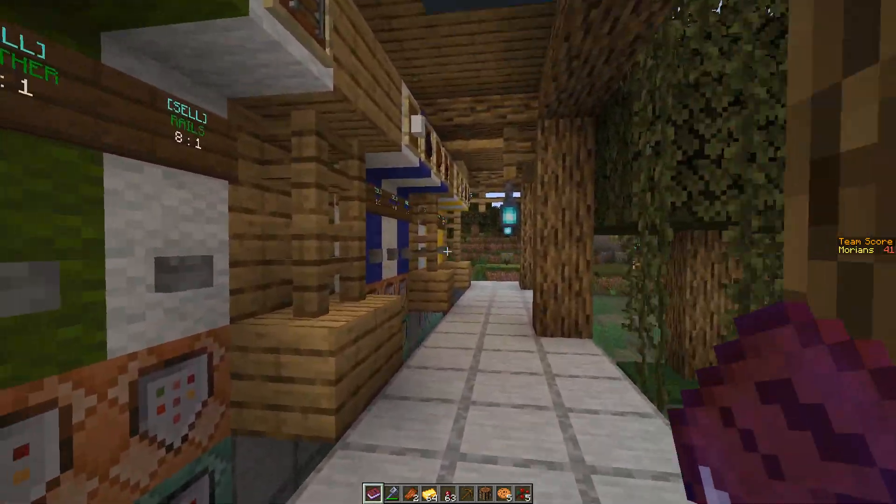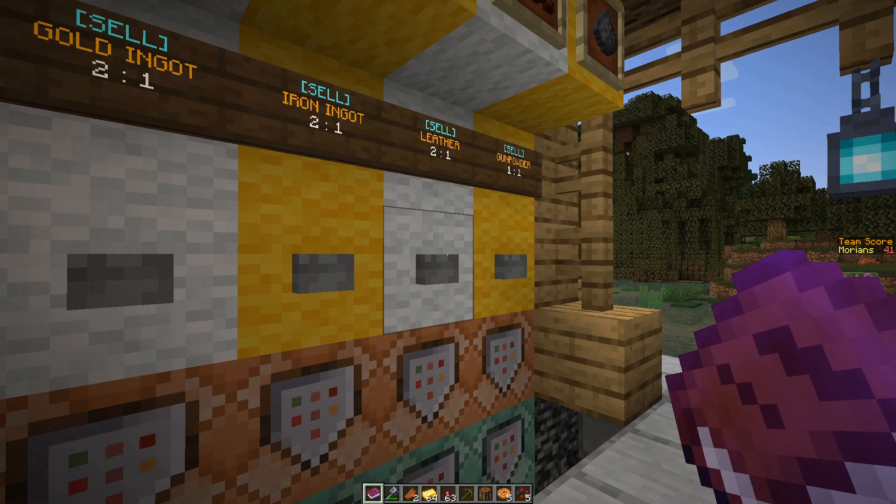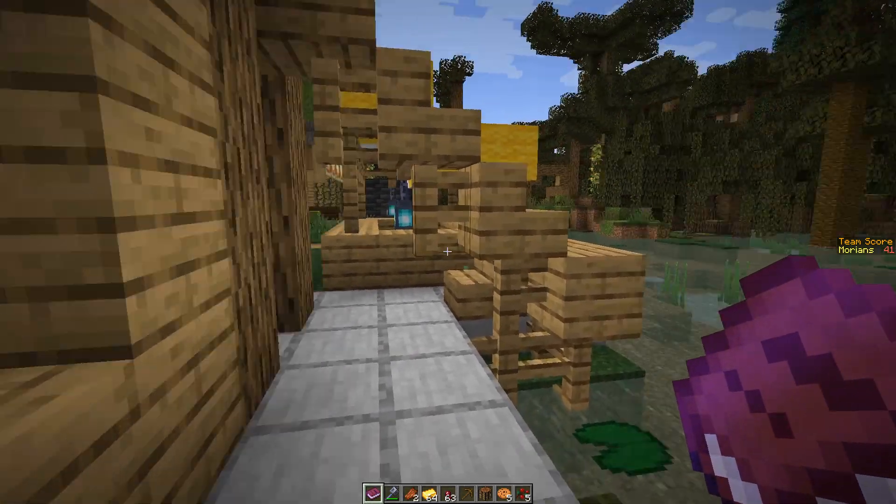I was working on a system that will allow teams to trade points with each other, so teams that are behind can give items to opponent teams to either raise their points or prevent another team from winning.